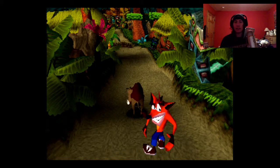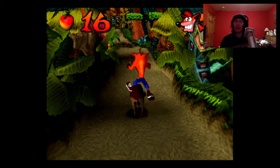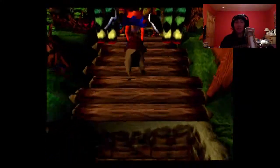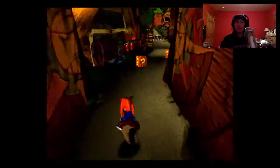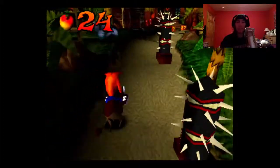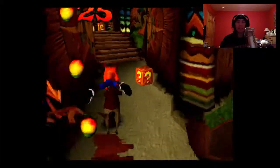Hog Wild is next. In this level you ride a hog through an obstacle course, collecting all the boxes and avoiding the guys and the spikes. There are other pigs on spits that you have to jump over sometimes. If you miss a box, just go back to the beginning — not that big of a deal.